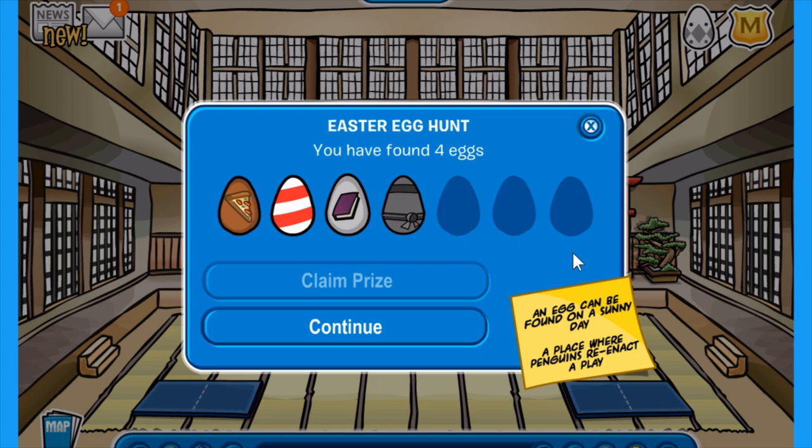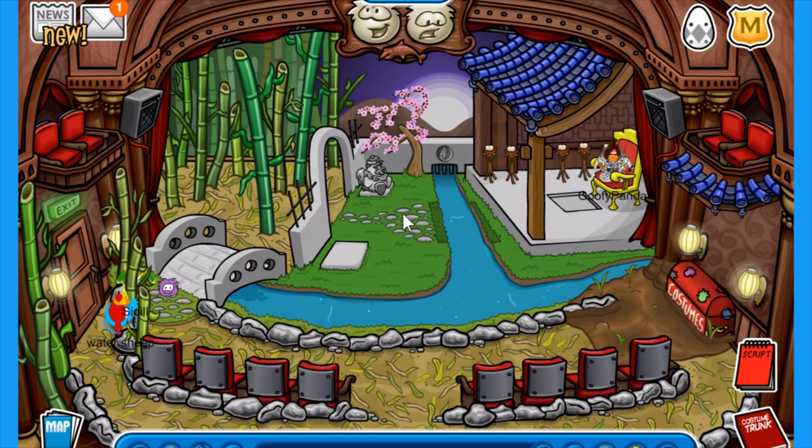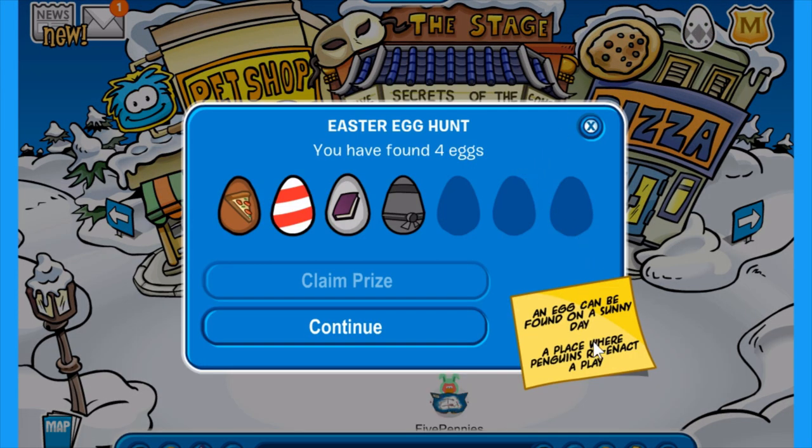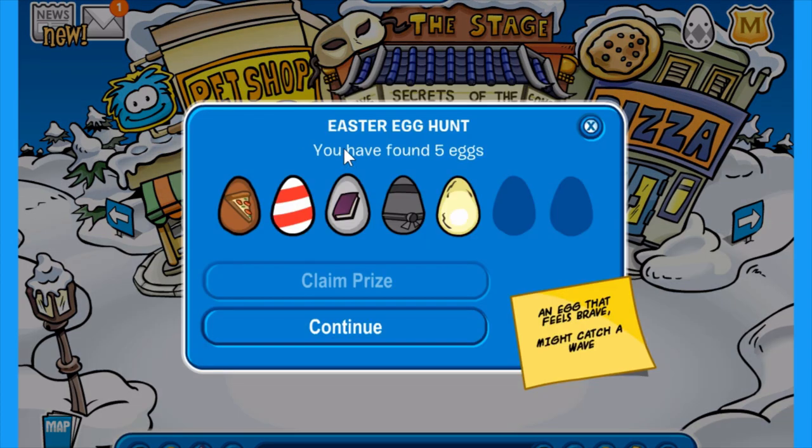The next hint says an egg can be found on a sunny day, a place where penguins reenact a play. This one kind of tricks you. Everyone might think you want to head into the plaza and into the stage — that's what I did for like five minutes. I was checking everywhere for it and could not find it. Then I reread the hint and it said on a sunny day, which means it's outside. So it's outside in the plaza and I'm going to have to look on the stage building itself. And there it is. I hope you guys had fun looking for that one.